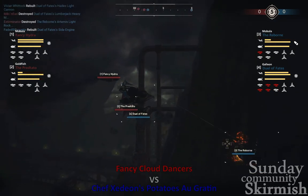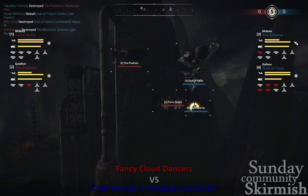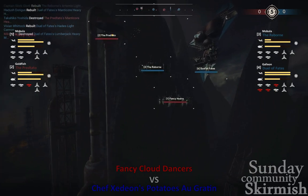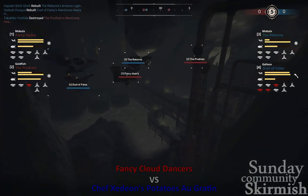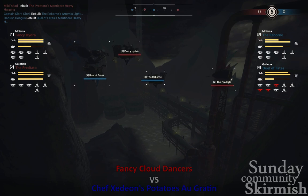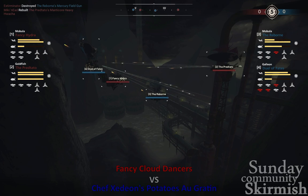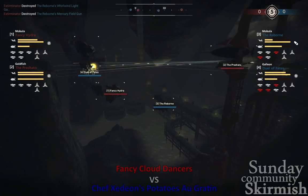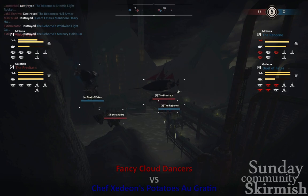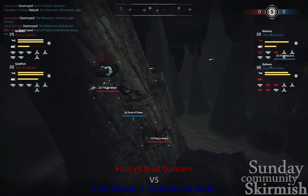Looks like Duel of Fates is trying to body block for the Reborn — and in fact does so with that Balloon. Fancy Hydra is forced to go down; that gets them out of the arcs if they want. Both teams need to maintain height advantage to really do a number on the other side, especially with those Mobulas in play. That is a terrible Hwacha right there — Duel of Fates trying to shoot its own Mobula. Not the best idea. These things happen, though.